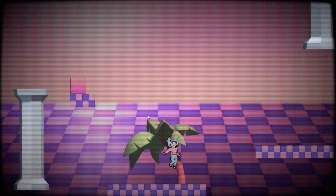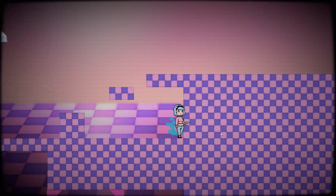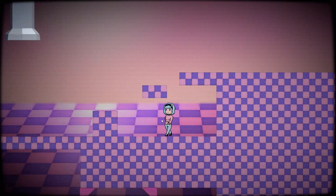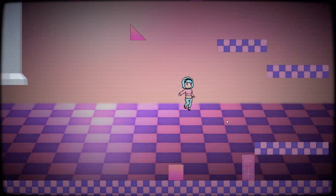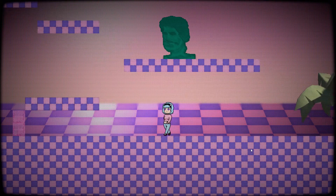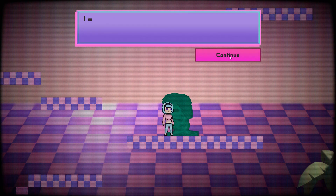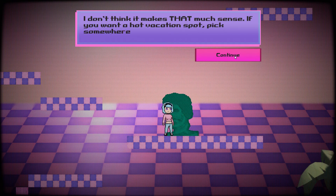Hmm, weird. What's a palm trick doing here? Is there like a secret around here maybe? This kind of looks a little bit weird. So this is a barrier I can't pass through but the laser goes through it. That was pretty easy. Get away! I said get away! Why do people like you always come here? I don't think it makes that much sense. If you want a hot vacation spot, pick somewhere in your dimension.